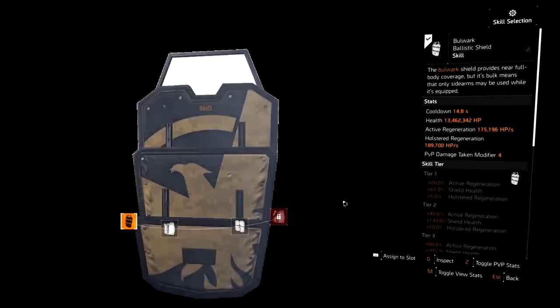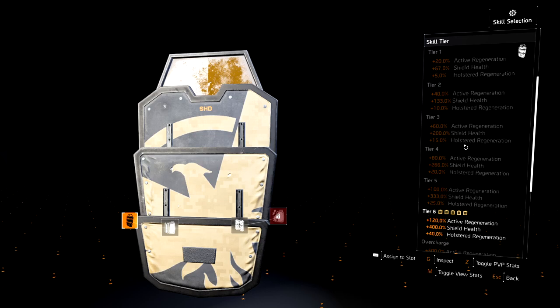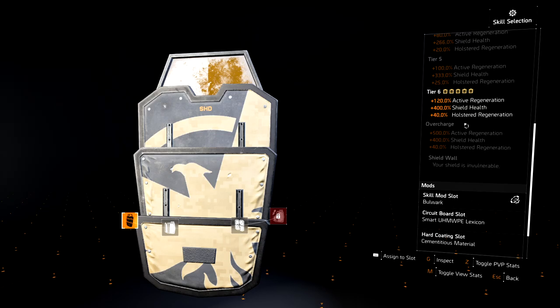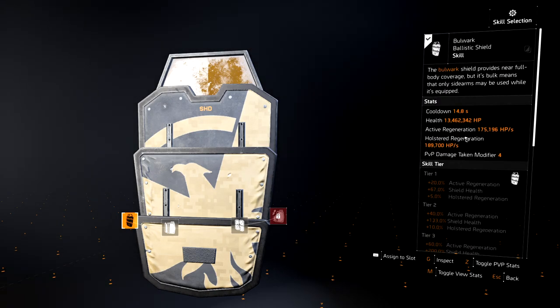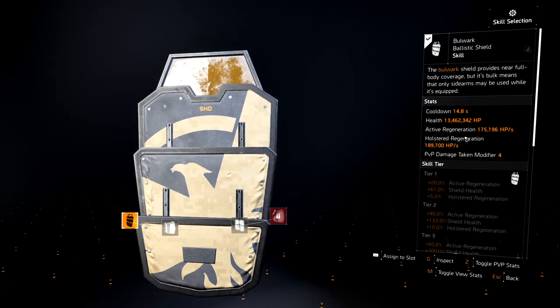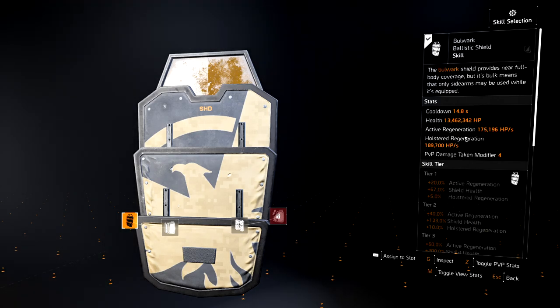For the skills, I'm using a Bulwark ballistic shield — I think this is my favorite shield out of the three. It's just an animal. Probably because I like using the Liberty Pistol, and the Liberty is really strong on shield and pistol builds. As you can see, I have a skill tier of six, which maxes this out. If I have somebody running that talent where it overcharges you, then your shield becomes invulnerable and takes no damage. It has 13 million HP, and this is without any armor cores — and remember, armor cores are what stack with your shield.